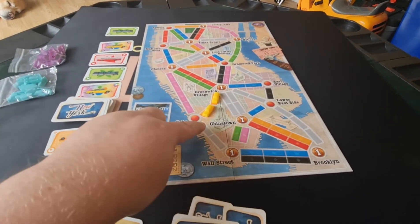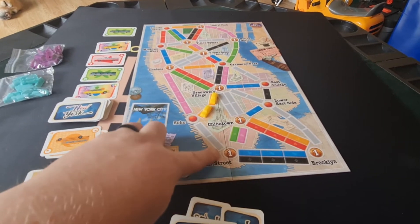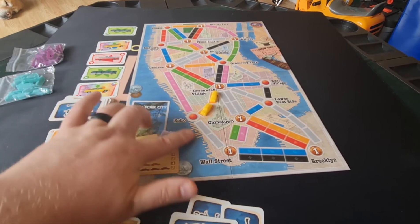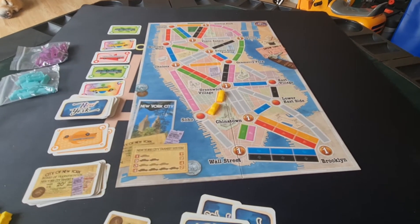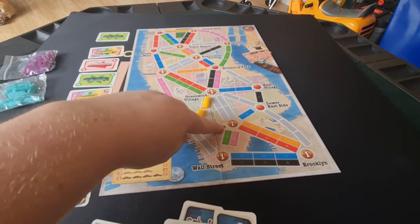When you are claiming routes, only one person can claim a given route. So only one person can connect Soho with Wall Street. If you're playing a two-player game, only one person can connect Wall Street to Chinatown.